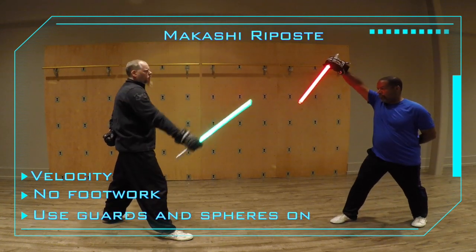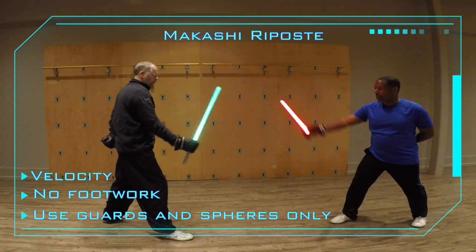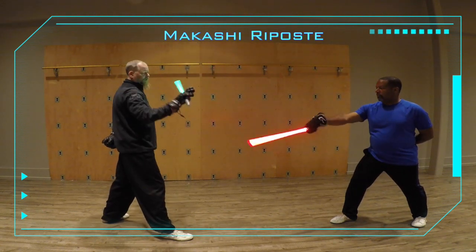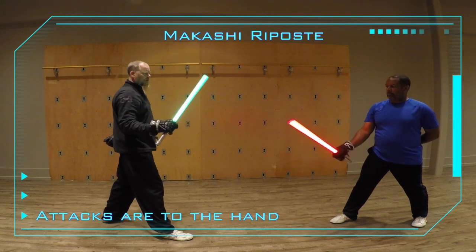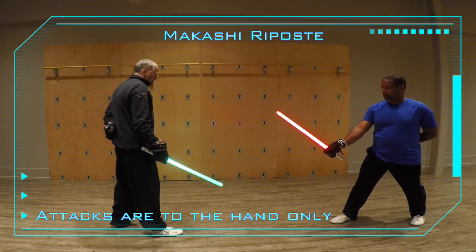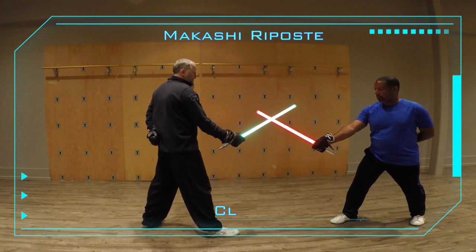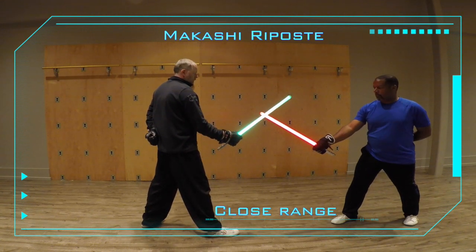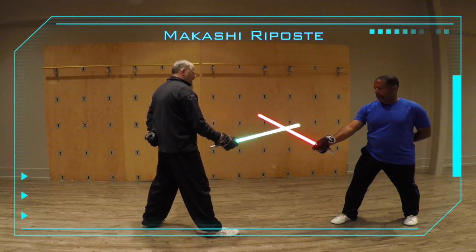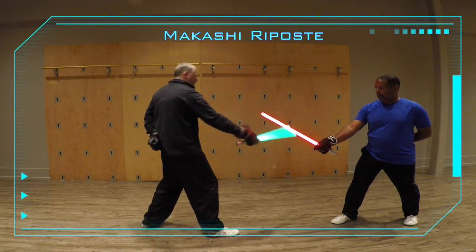We're going to use the guards and the spheres to create attacks toward the hand, just targeting the hand in that fashion. A couple of ways you can do it. The first way is to start in close range, right here. To open up the exercise, there are going to be three strikes — making an attack for the hand either by coming over to the side or coming up.